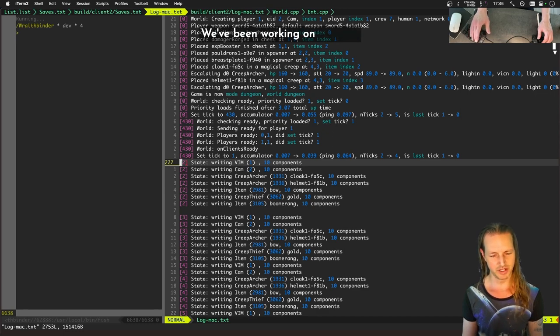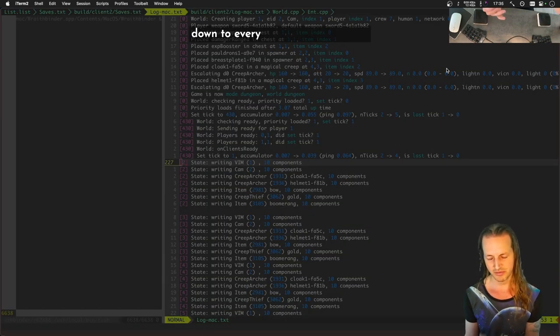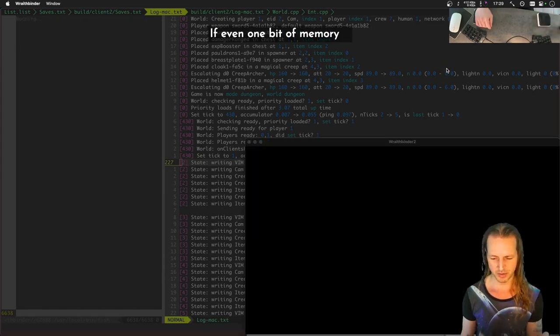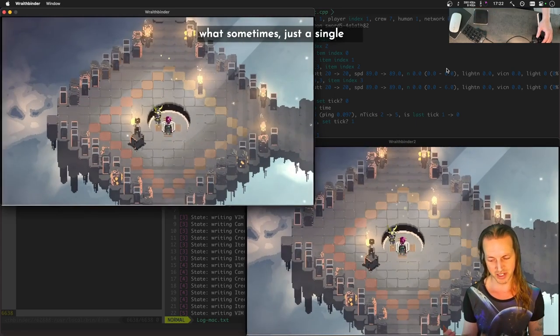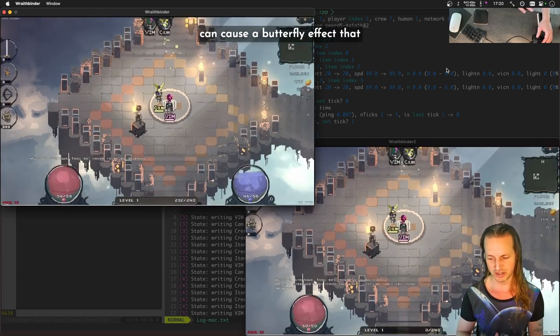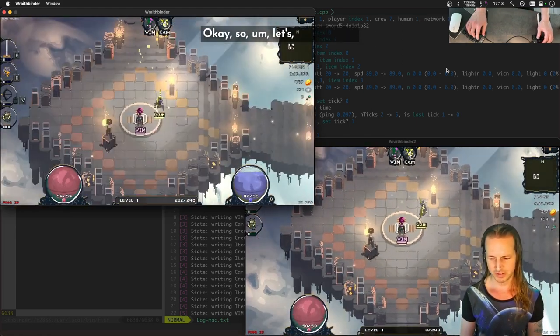To fill you in on what we've been doing: we've been working on desyncs with two clients running, trying to get these clients into absolutely perfect sync down to every single bit of memory. Even a single bit can cause a butterfly effect that makes things really go haywire.